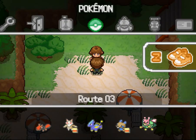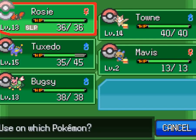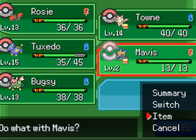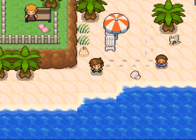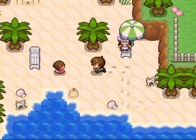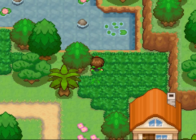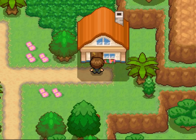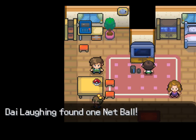Let's get a Full Heal on the go first because I've got loads of them. Thank you Rosie. I'm going to backtrack — oh my god, another item! I'm not complaining, going to keep farming them. There's an item there — burn heal. And a little house — let's rob it while they're not looking. A Netball!